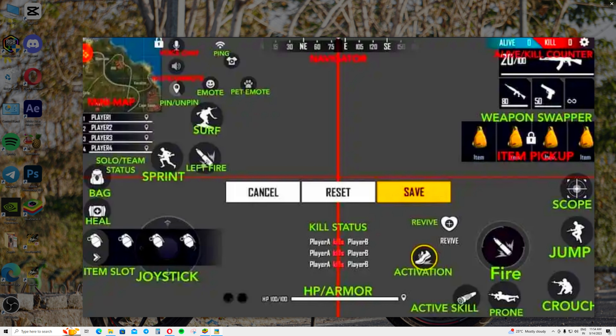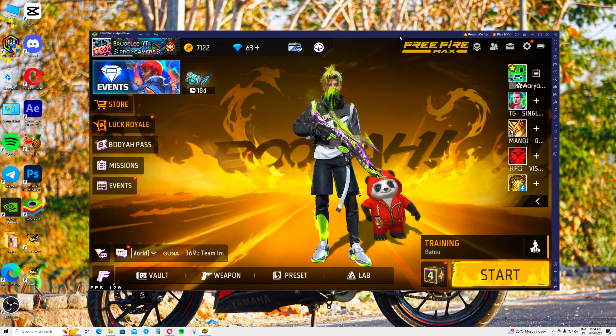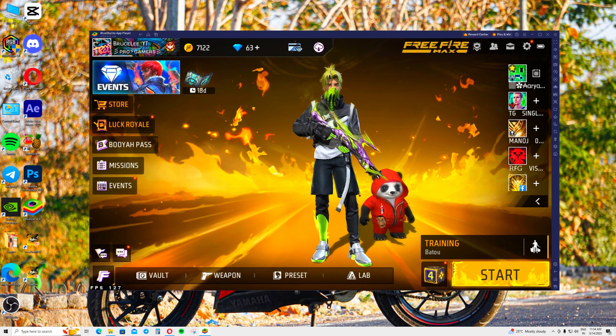If you have to make a custom mode, at this point you will click the button. You will click the left button. How about you — if you go from the training map.